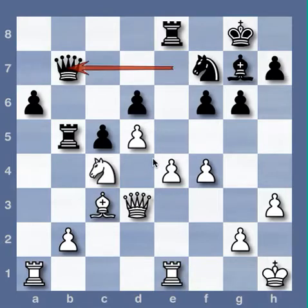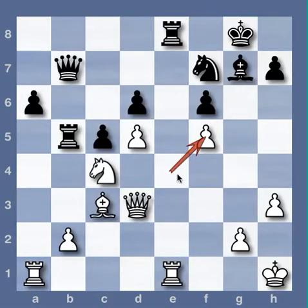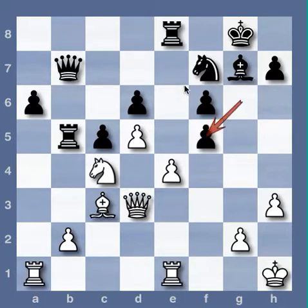Queen to B7, F5, G5. They didn't want to take and open up the file because white is going to have a much easier time attacking on the kingside. And getting the Rook to E6 also looks pretty good for white. This just does not look good for black. G5 — they want to keep it closed.